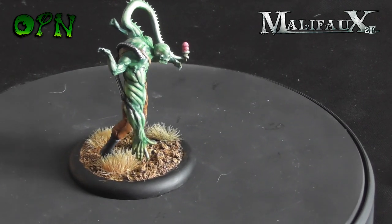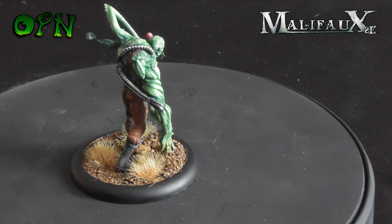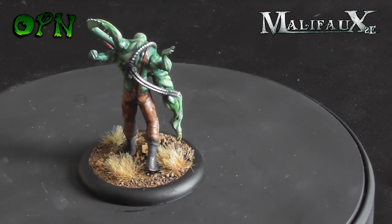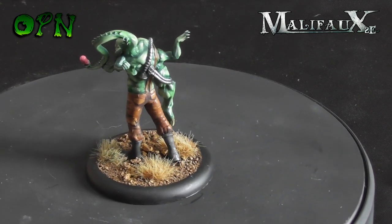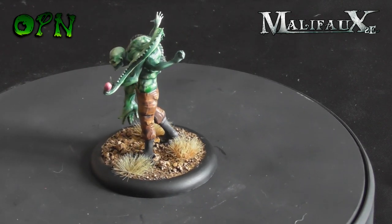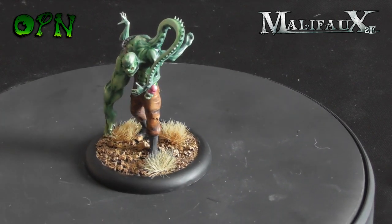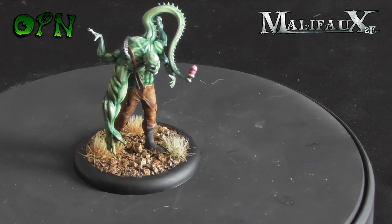Here we have Archie, and as you can see it's quite a whimsical miniature. If you look closely, one of the tentacles coming from his back is actually holding an ice cream. He's got an action called something like 'Drop My Ice Cream,' and he's got some really cool abilities in game where he has upgrades where he loses arms and that sort of thing — really cool character.